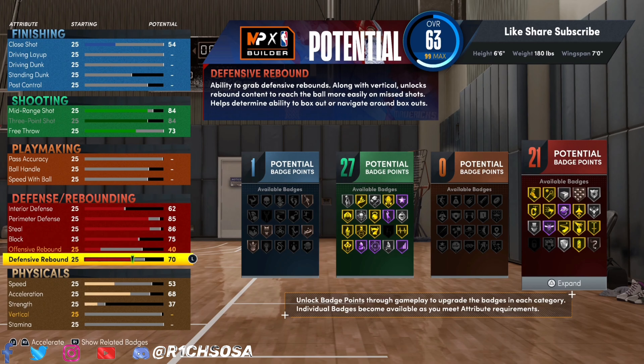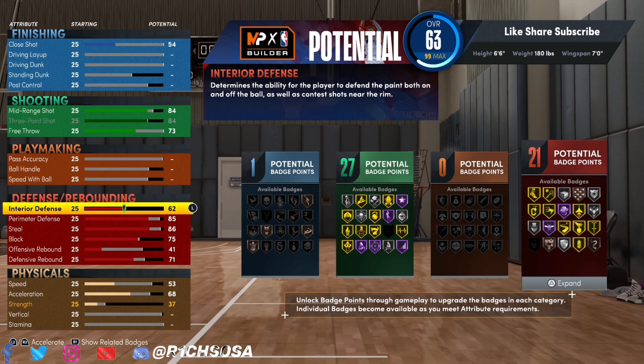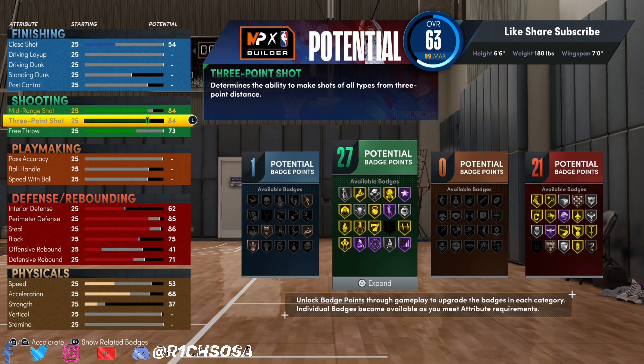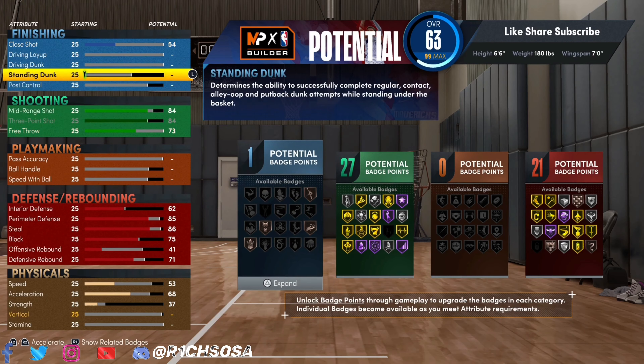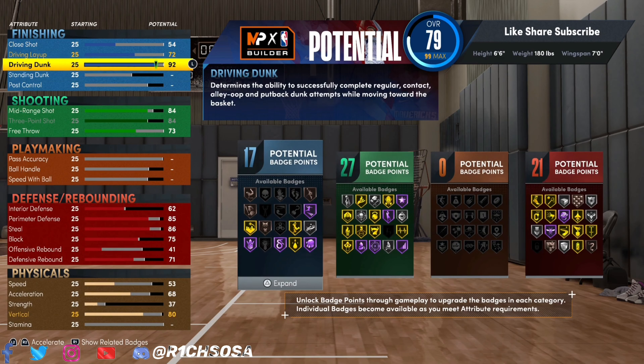Rebounding is a very important part of this build. I'm bringing defensive rebound to around the 70s — best is 71 defensive rebound and 41 offensive rebound — giving us 21 defensive badges. We still have physicals, playmaking, and finishing to work with. Be very careful when switching attributes around on this build.